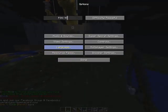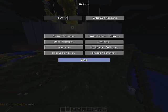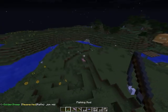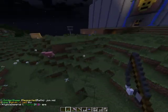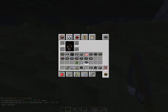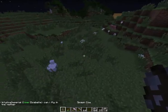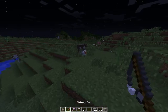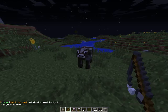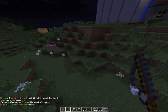Hey guys, what's up, this is Lucky and today I'm going to show you a little bit more about the mini glitch that I found. Here I have a pig and here I have chickens. Let's spawn a cow — you can get an infinite supply from each animal, I think. Let's see, I tried before and it works.